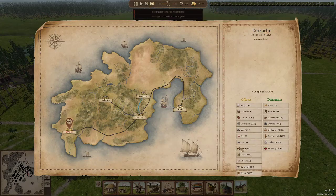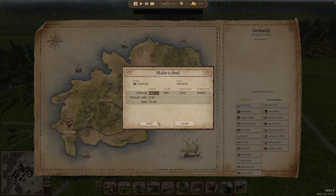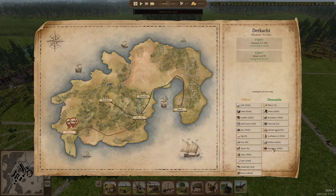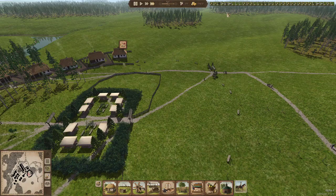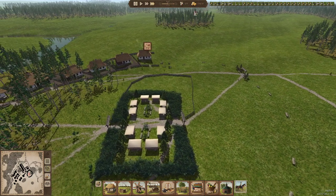We've got a new messenger in — have some more charcoal, have some more wheat. I don't think I can give you anything else. We had 3,100 and we're now at 3,700.